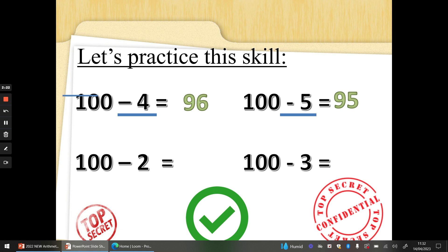100 take away 2. Two fingers up. 100, 99, 98. Fantastic. 100 subtract 3. Three fingers up, 100 on that shoulder. 100, 99, 98, 97.